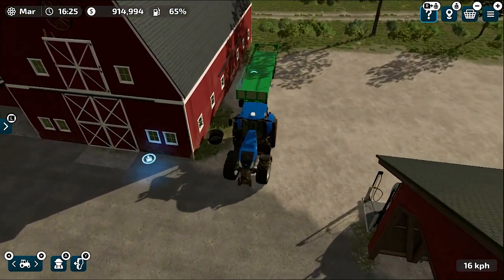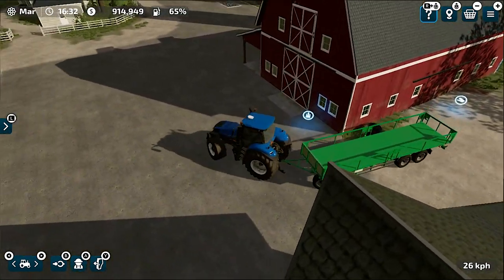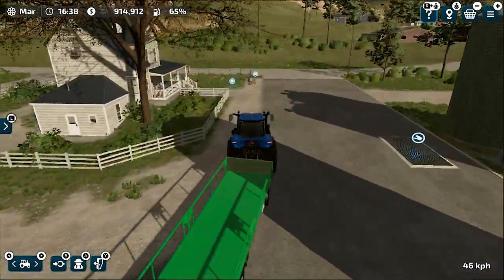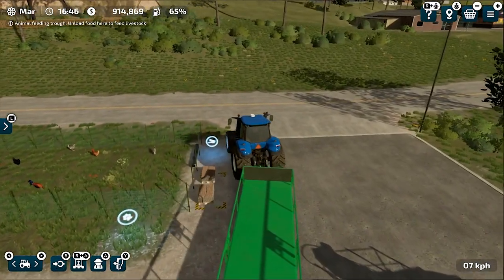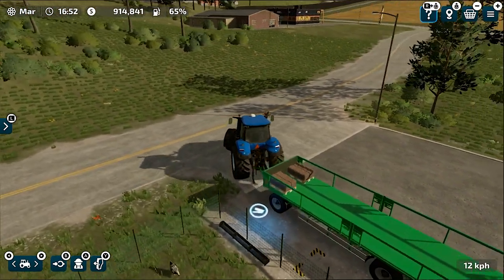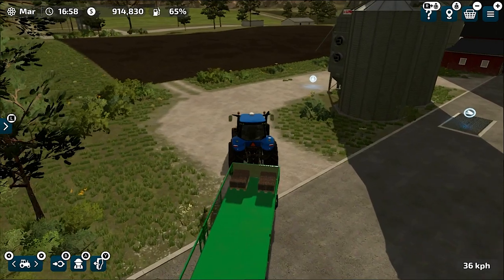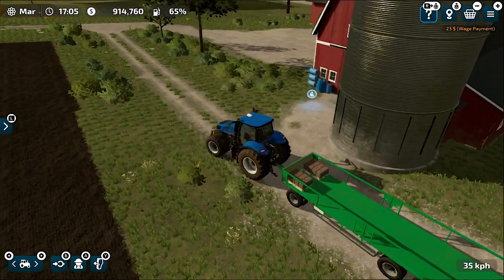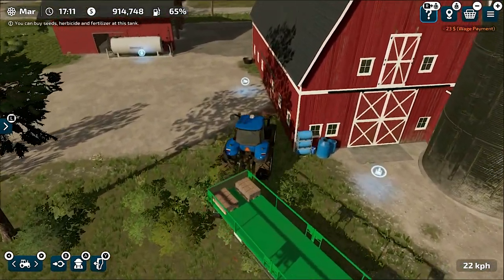Let me show you what I have here and I will explain briefly how the storage system of this hayloft or barn actually works. Let me grab these chicken egg pellets real quick, and now let's try to unload these eggs at the barn or hayloft. It's really easy to store your pellets if you have excess pellets or you are waiting for the price to go up.